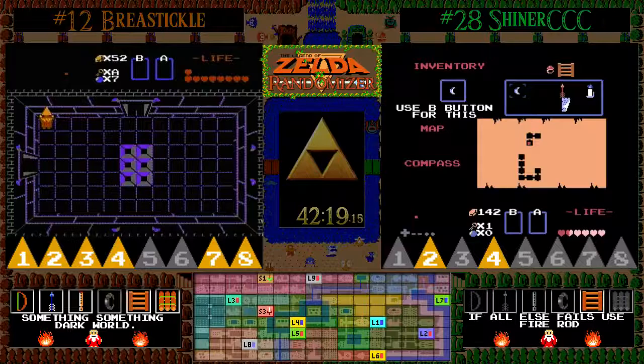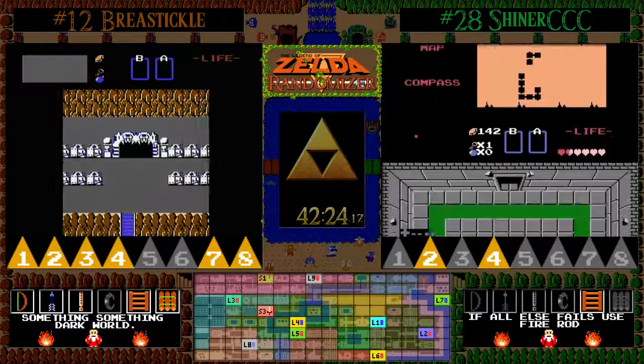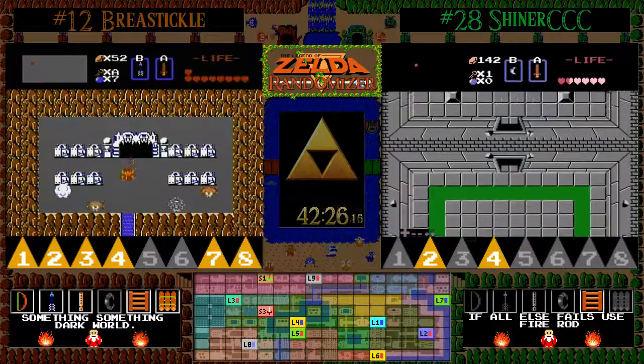BT with a huge, huge lead and a huge advantage here. He still has to go back to level 6, which is where Shiner is right now, and he still has to go into level 5.